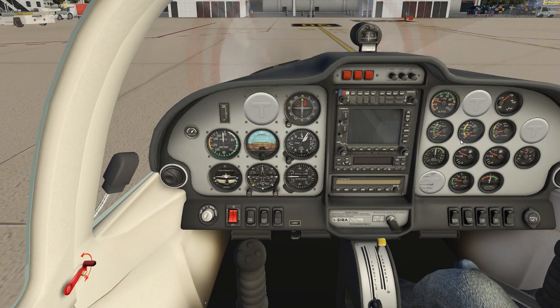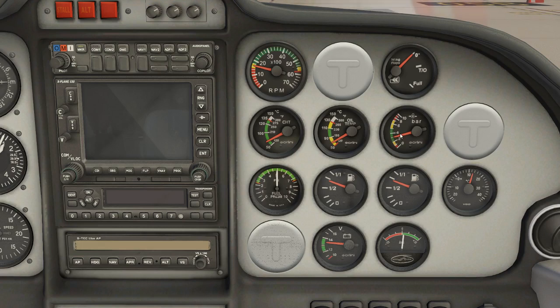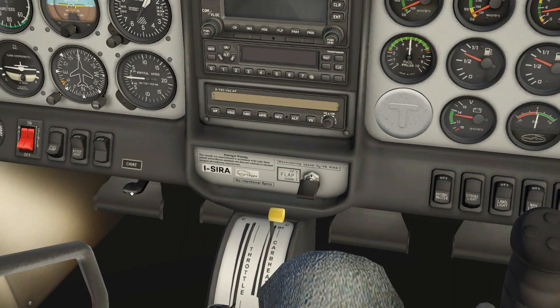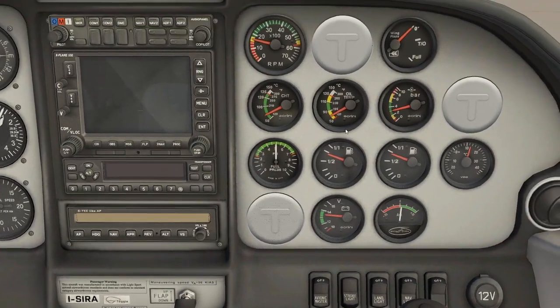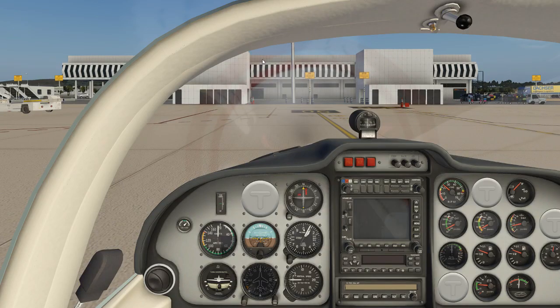Next we check oil pressure — it should be in the green area, between 2 and 5 PSI — confirmed. Engine instruments are all fine. Chokes are off — already were off. We increase revolutions to between 2,000 and 2,500 RPM to raise oil temperature. That's why the parking brake is important at this stage. Oil temperature should reach between 90 and 110 degrees — that's normal. Fuel pressure confirmed at 5. Pre-taxi checklist complete.